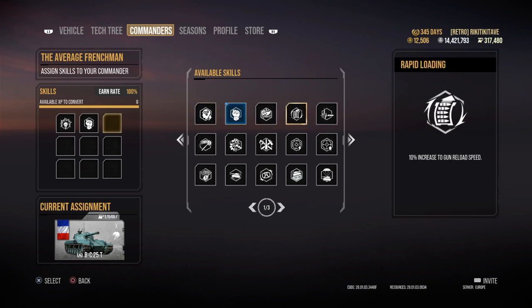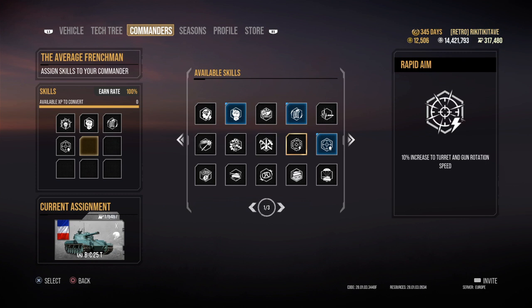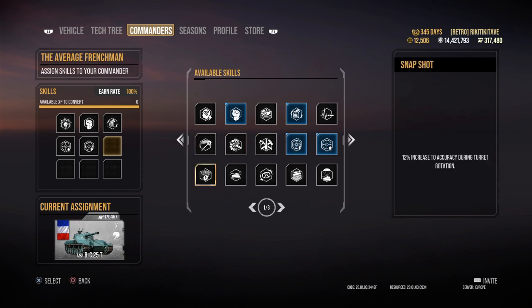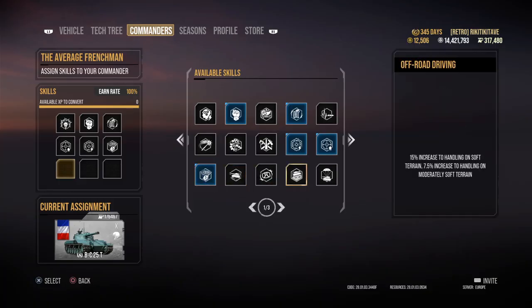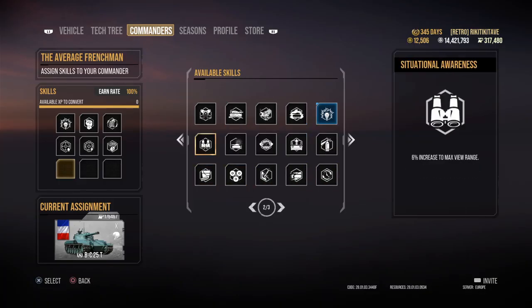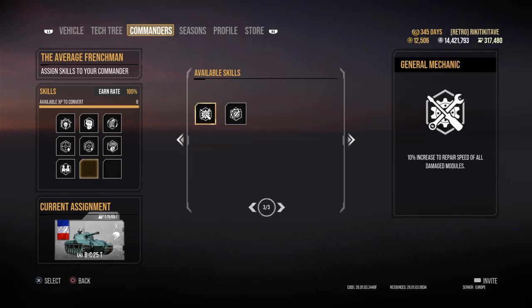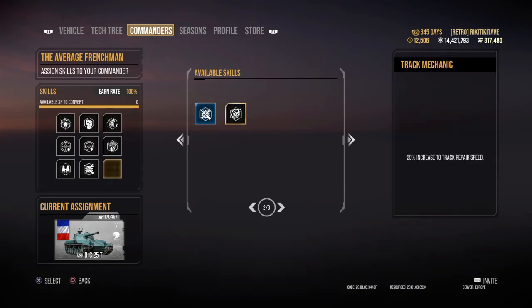Next up is Rapid Reload, because who doesn't want to reload quicker? Then Steady Aim, Increased Accuracy, Rapid Aim — these are all just the aiming skills — and Snapshot. Next page: Situational Awareness, that's always been a skill to have. And the mechanic repairs for modules and, importantly, tracks.